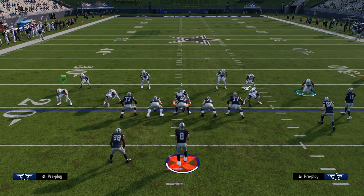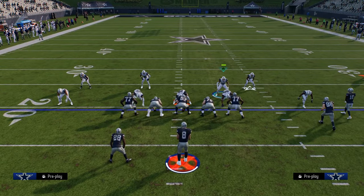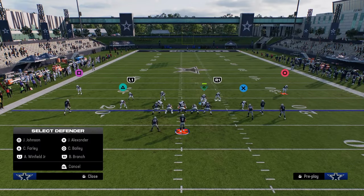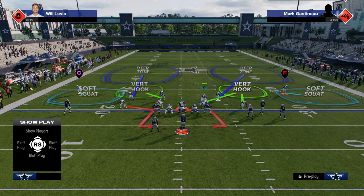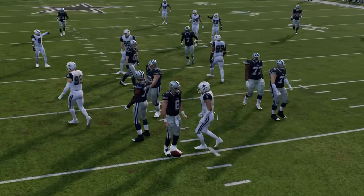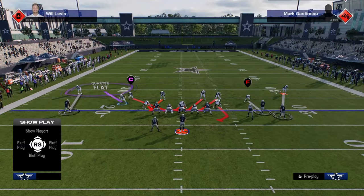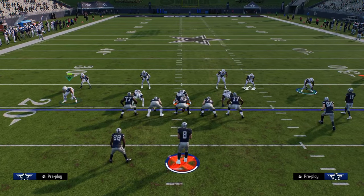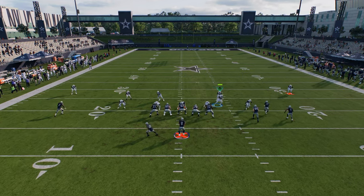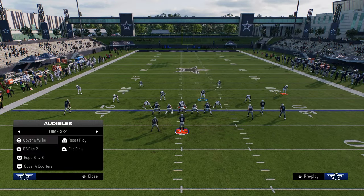The next blitz is DB Fire 2 send four. The way I like to set this up: when you pinch your D-line, move these guys off, then slant the defensive line inside and keep QB contain. You can take the right-of-screen guy and put him in zone coverage, send four, and you'll see the slot corner screams off the edge every single time for a sack. You don't have to use DB Fire — you can use Cover 4 Quarters, shade underneath, and still get decent pressure off the side.